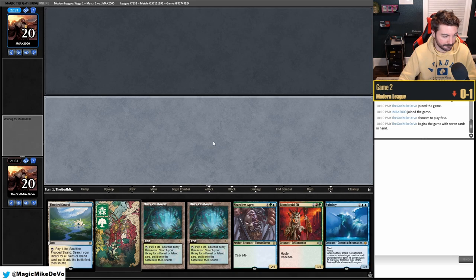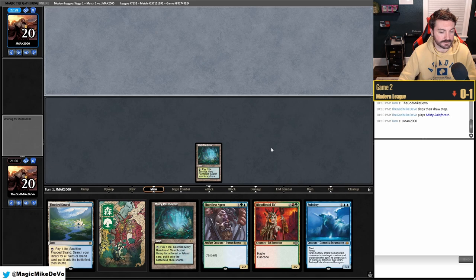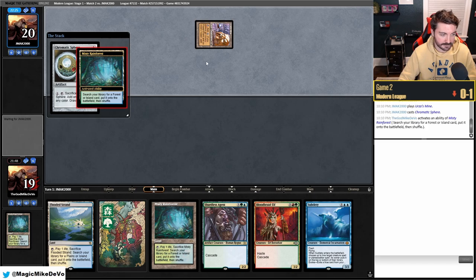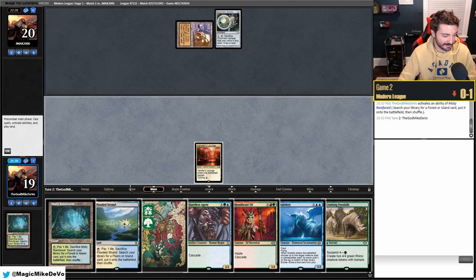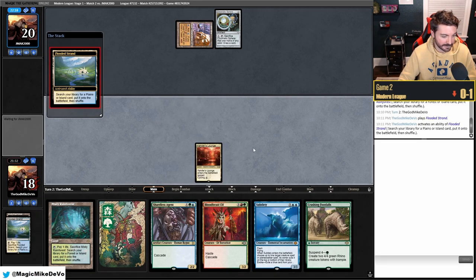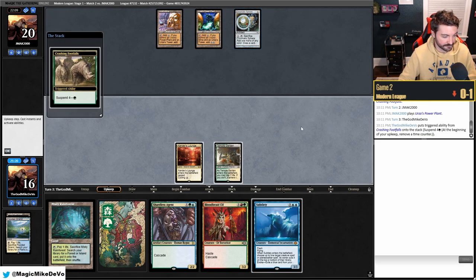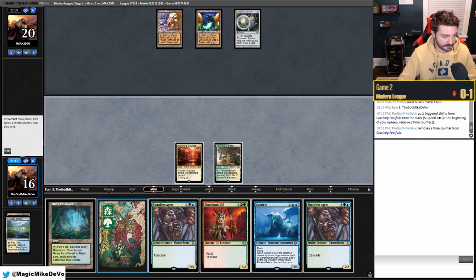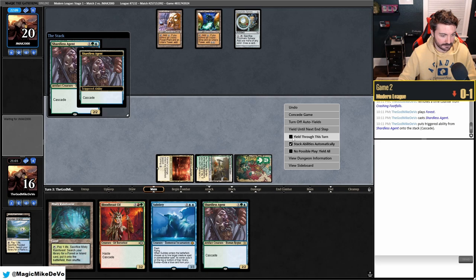We get Xander's Lounge and suspend Footfalls. They play Power Plant — it looks like they have natural Tron, which does not bode well for us. We're also not running Blood Moon, which I keep harping on as a weakness of this version. We play out Shardless Agent and see how things go.